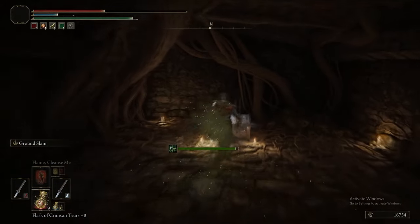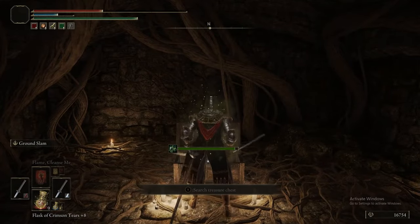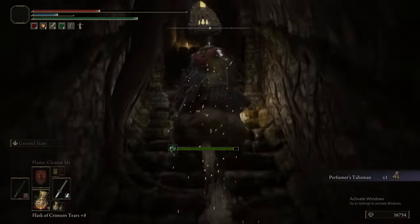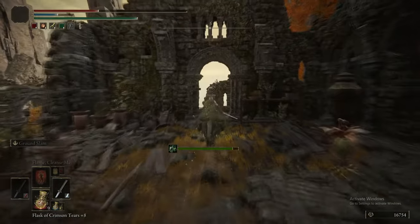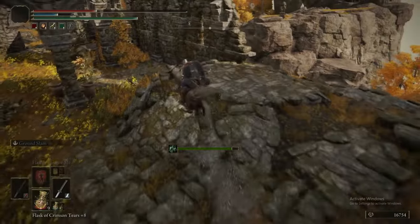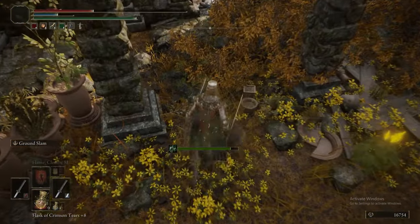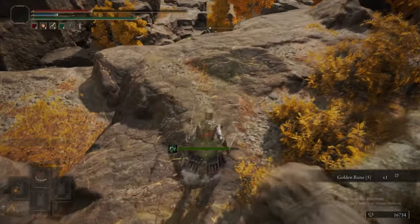We also got that second Perfumer bottle. In addition to the Perfumer's set — head, robes, gloves, and sarong — they can also drop the Perfumer's Shield, three Miranda Powers, Budding Cave Moss, and Altus Blooms. The item hidden on the ledge is a Golden Rune 5.